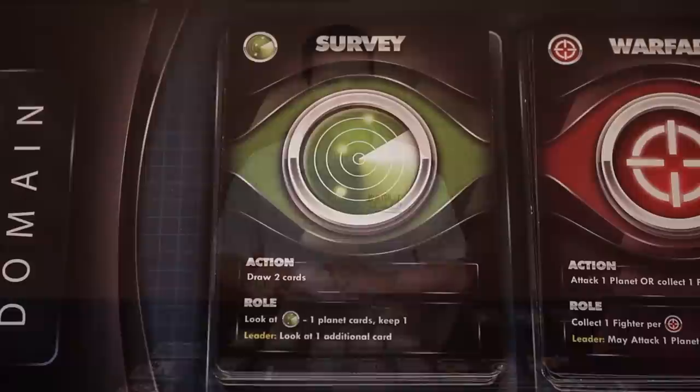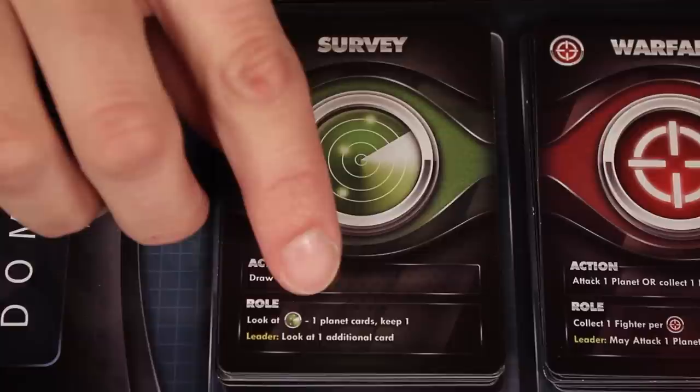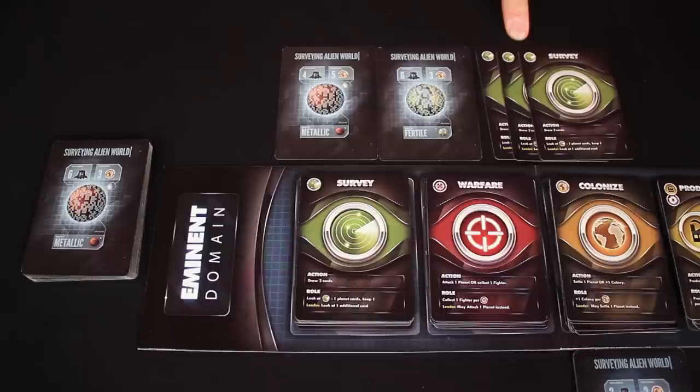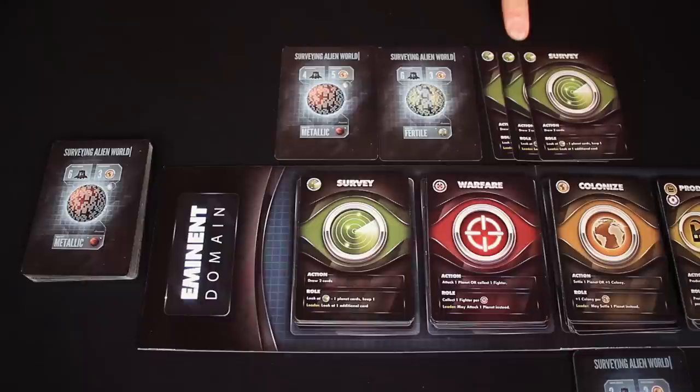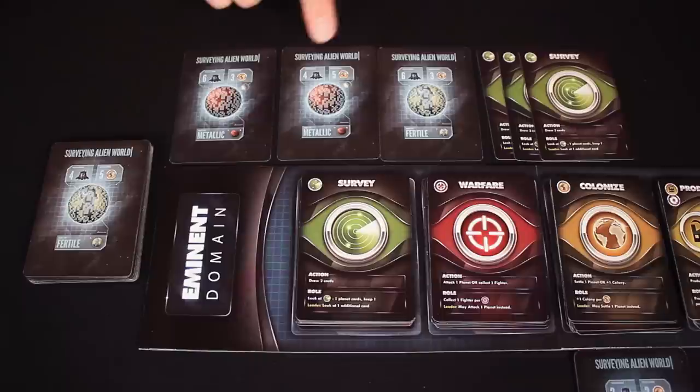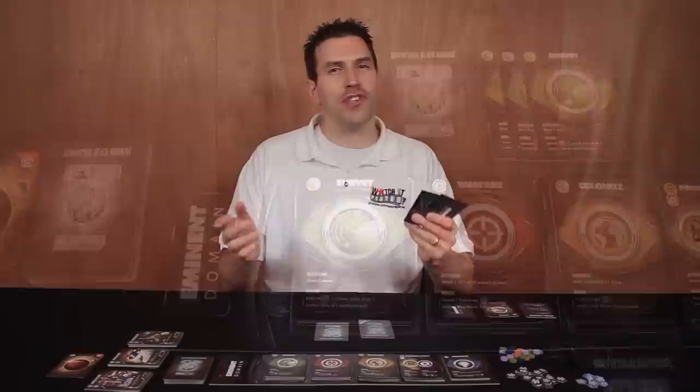If you're the leader during the roll phase, you get an additional benefit — you can look at one additional card, which effectively cancels out the minus one. The minus one will really only affect players who choose to follow. So in this case, I took a survey card, boosted it with two other cards from my hand for a total of three survey symbols. With my leader bonus I don't have to subtract one, so instead of drawing two planet cards, I actually get to draw three. Then from the planet cards I've drawn, I only get to pick one to keep — the benefit of drawing more is greater choice. The planets I didn't choose are placed in a face-up discard pile. The survey roll allows me to amass a collection of planets in front of me that I may be able to add to my empire if I can colonize or conquer them.